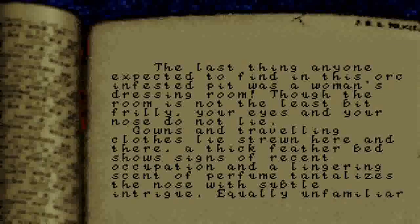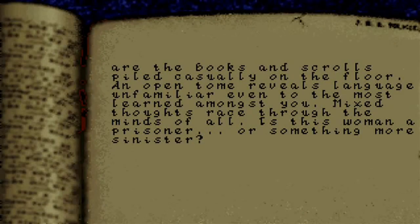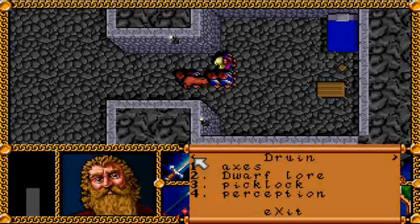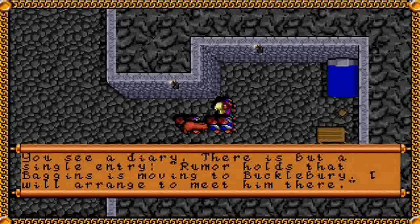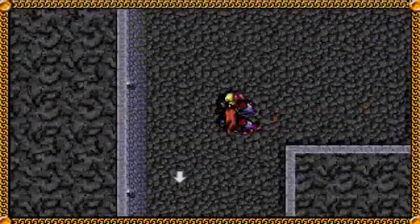The last thing anyone expected to find in this orc-infested pit was a woman's dressing room. Though the room is not the least bit frilly, your eyes and nose do not lie — gowns and traveling clothes lie strewn here and there, a thick feather bed shows signs of recent occupation, and a lingering scent of perfume tantalizes the nose. Books and scrolls are piled casually on the floor; an open tome reveals language unfamiliar even to the most learned amongst you. Is this woman a prisoner, or something more sinister? We have no doubt this is Aethelwyn's room. You see a diary — there is but a single entry: 'Rumor holds that Baggins is moving to Buckleberry. I will arrange to meet him there.' And we know that she did just that.